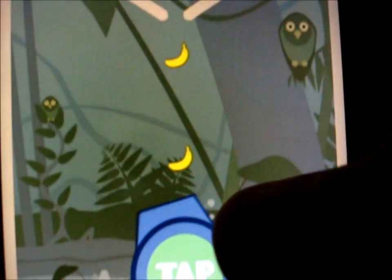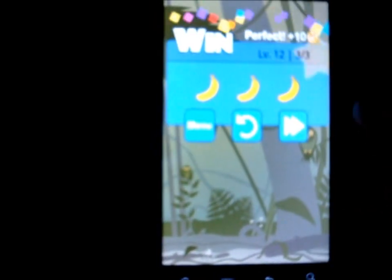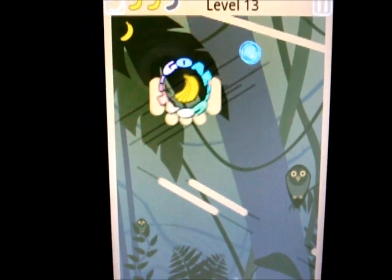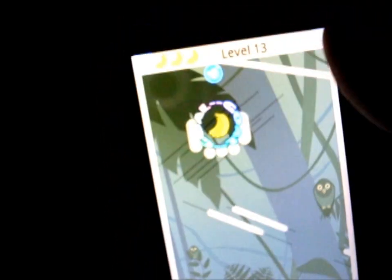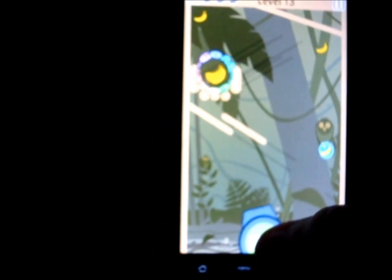Basically where it says tap, monkeys shoot out of the cannon and you're trying to reach the bananas. There we go — that's basically the whole game but it gets harder and harder. There are all kinds of things you have to get around. If you hit those little bubbles, your monkey turns into a bubble, and then to pop the bubble you just tap the screen and he drops — you control him that way.